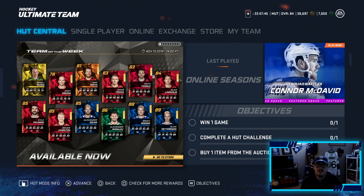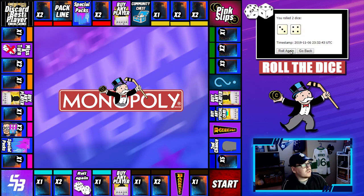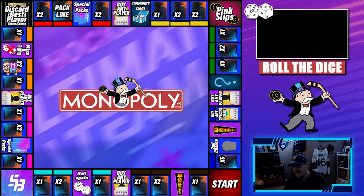Alright guys, we're at the random dice generator, so here we go - first roll of the episode and we get a 10. So a 10 is open up special packs, and that is the first time ever in this series that we got that.